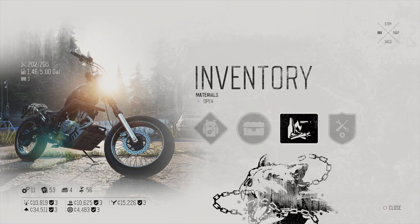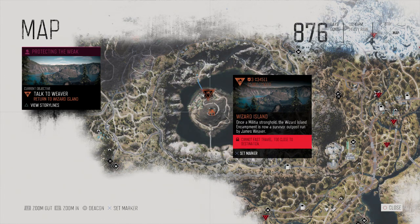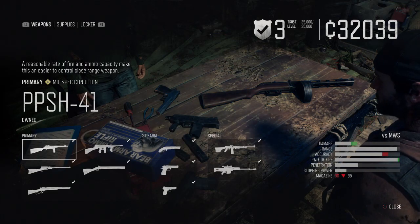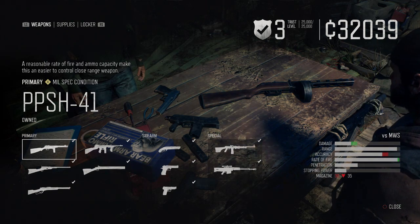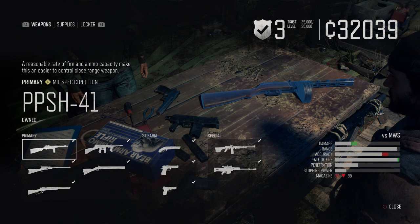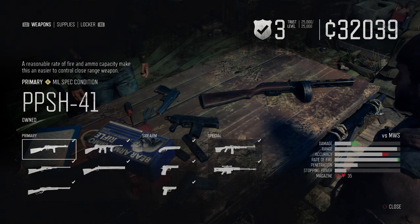We're about to jump into the late game build for taking down hordes. Before we do that, I just want to mention there's going to be stuff in this part of the video you may not have seen yet if you're still early game — so definitely don't watch if you don't want spoilers. For the late game build, we are in Wizards Island, which is the last camp you'll have access to, and we do have Trust Level 3. Let's go pick out our weapons for the super horde-killing build.